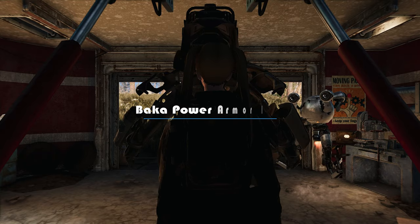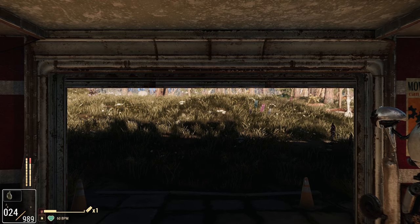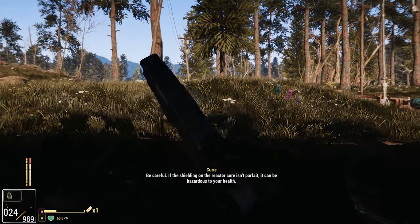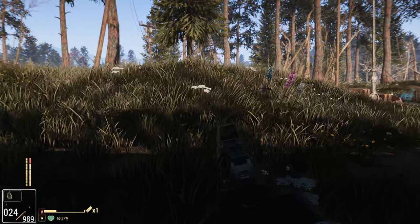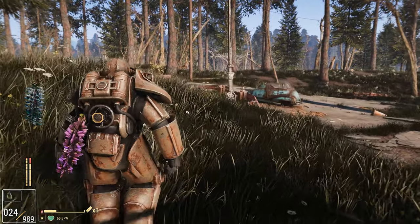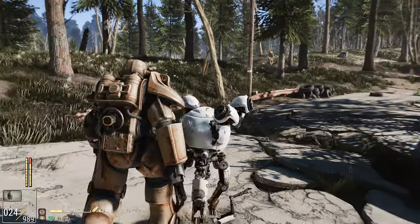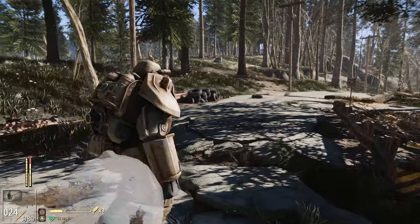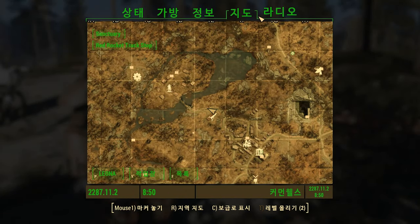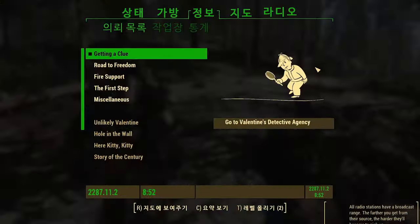Moving on, the next mod I'd like to introduce is the Baka Power Armor HUD mod. It brings a transparent and informative heads-up display to the Power Armor in Fallout 4, displaying the remaining battery charge. This mod draws inspiration from a similar feature found in Fallout 76 and adapts it for use in Fallout 4. The Power Armor HUD becomes sleeker and more refined, making it easier to keep track of battery status and enhancing overall immersion. If you're a fan of Fallout 76, I recommend giving this mod a try.